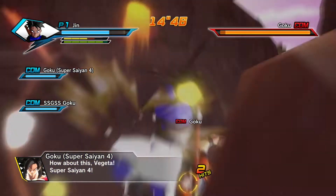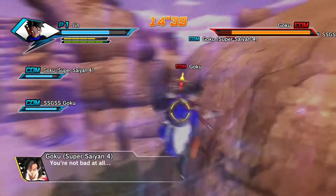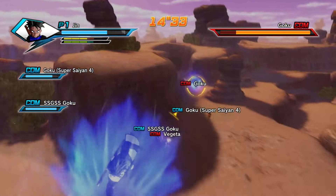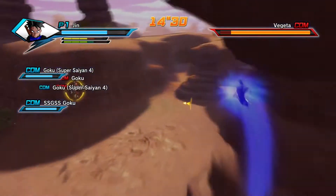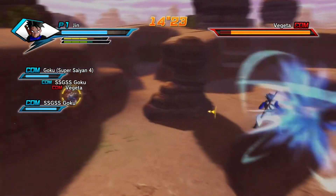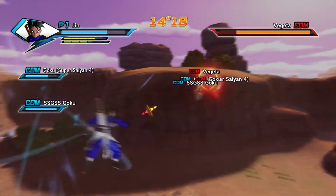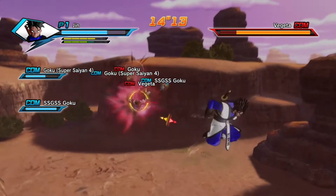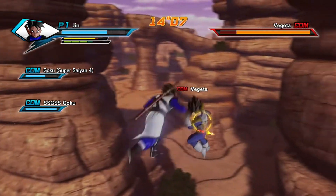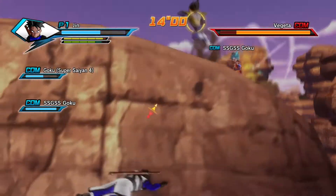The Deluxe Edition includes a copy of the game, early access to Future Trunks, and the season pass. This time the season pass has four DLC packs, not three like last time, so that's awesome — I think that's so much better. I think in the fourth one they're probably gonna have Dragon Ball Super characters, since they're putting Black Goku as a pre-order bonus, so be prepared for that.